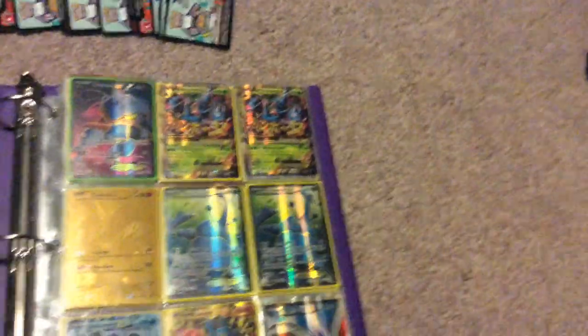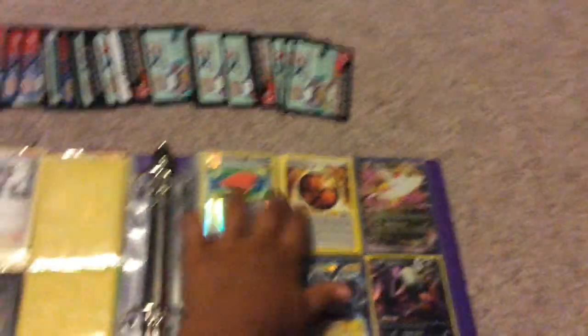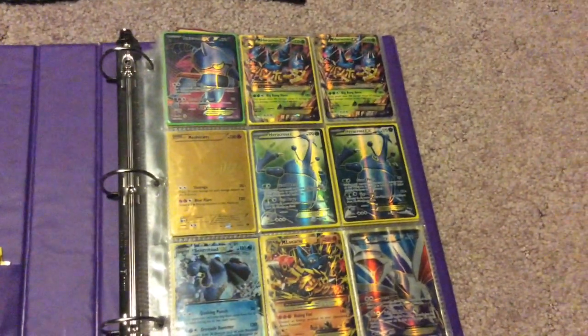I'm also looking for any Sizantot EX, any Lucario EX — full art or non-full art — and two full art Karina. Also reverse Fighting Stadiums, reverse black Fighting Energy — those special ones — and any other good trades. Yeah, basically any N or EX cards, I'll take those too.